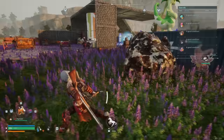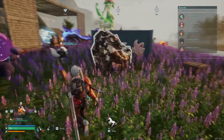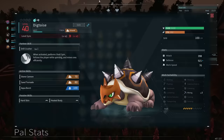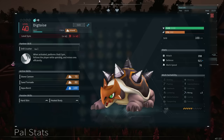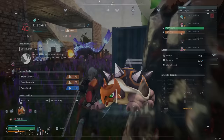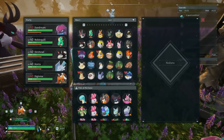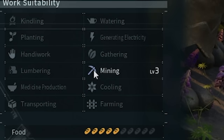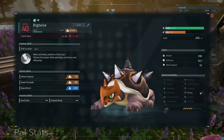One of my all-time favorites — number three — is Digtoise, and you need this if you want to gather a lot of ore. Digtoise is basically a Bowser-like creature, but what makes it so powerful is its mining skill. If you check the pal management stats, you'll see Digtoise has the Workslave ability at mining level three — one of the fastest miners in the game.